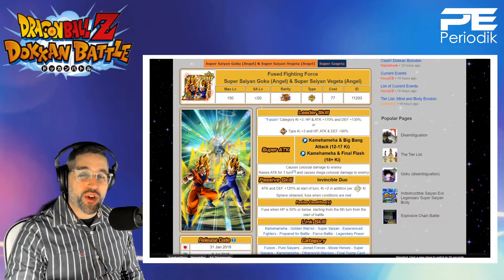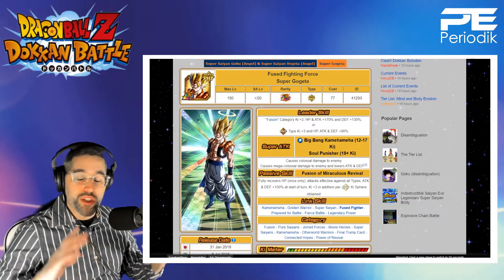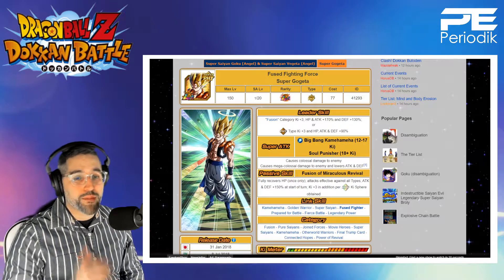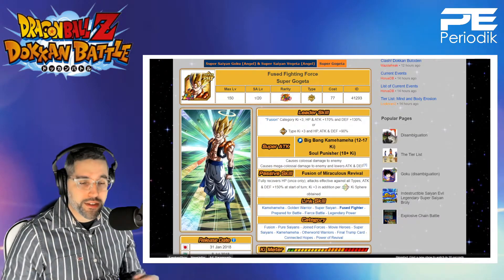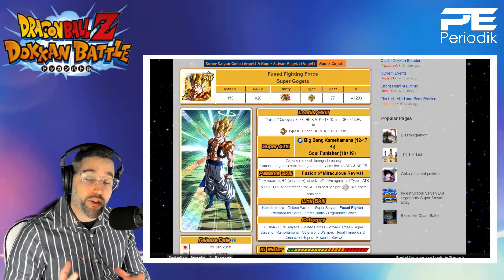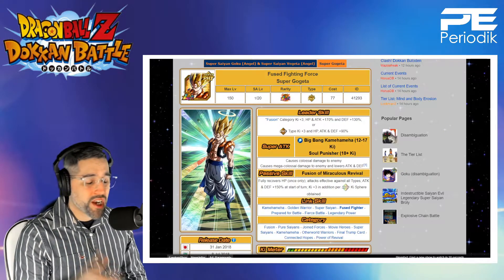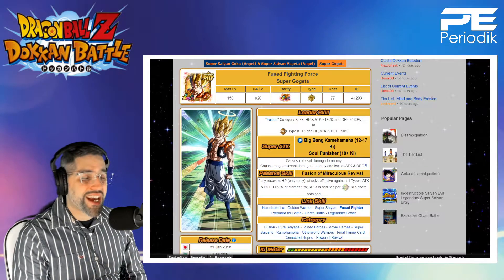As Super Gogeta you gain back all your HP, attacks effective against all types, 150% attack and defense, now gaining 4 Ki for every rainbow orb, 18 Ki lowers attack and defense, mega-colossal damage — you're doing ridiculous amounts of damage and you're pretty tanky. Fantastic unit overall.